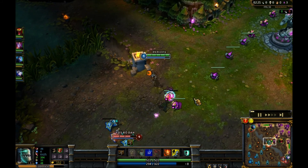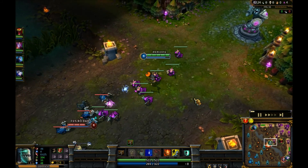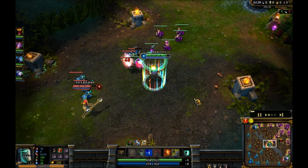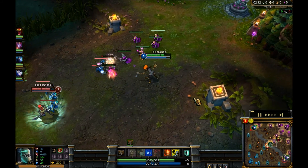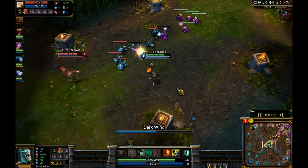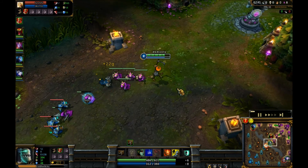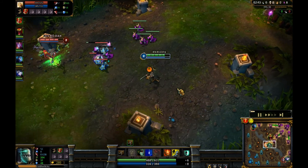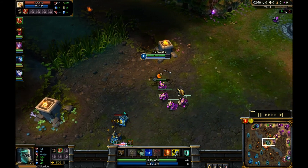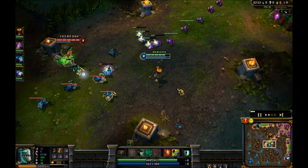For masteries, for this tanky utility Fiddlesticks I'm going 0-9-21, getting all the good masteries in defense so I can stand in the middle of a team fight. Having Fiddlesticks tanky is really good because of his ability to stand there and use drain, which heals him for damage dealt. If I was going full AP Fiddlesticks I would probably go 21-0-9.